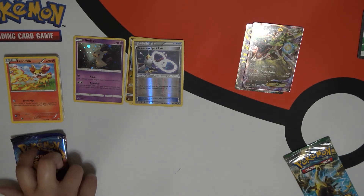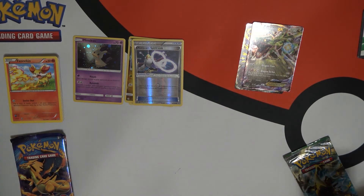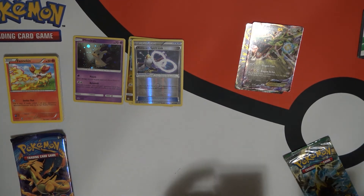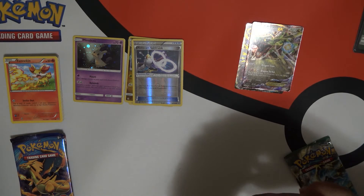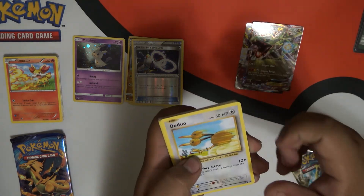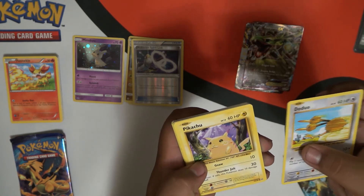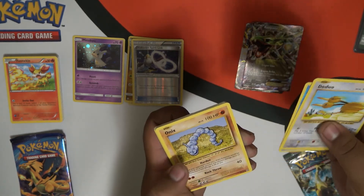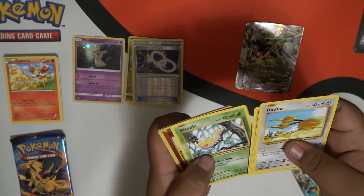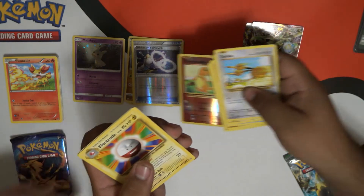These are much easier to open than Yu-Gi-Oh cards. We got a basic Doduo. The original art for Pikachu — oh, these are original arts. Staryu. Onyx. Weedle. A reverse holo Charmander. Yeah, they're good.